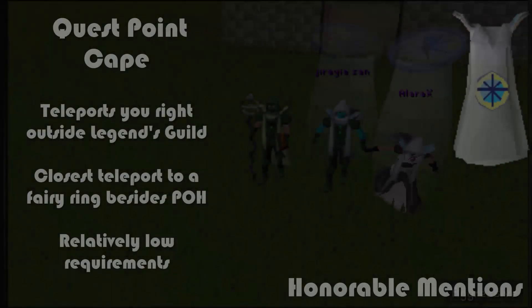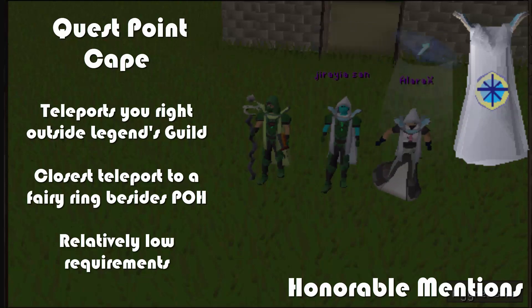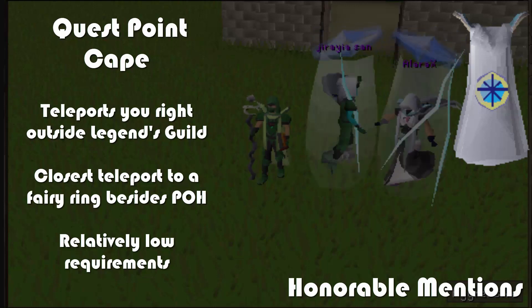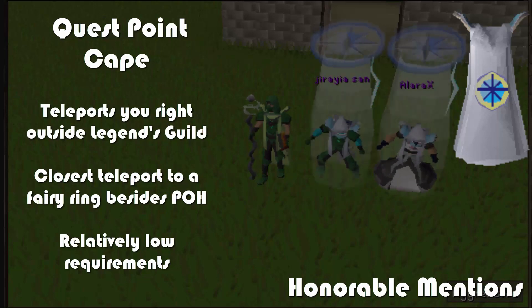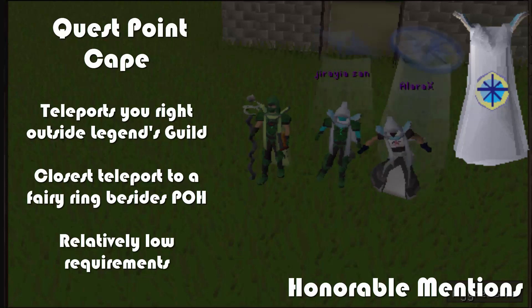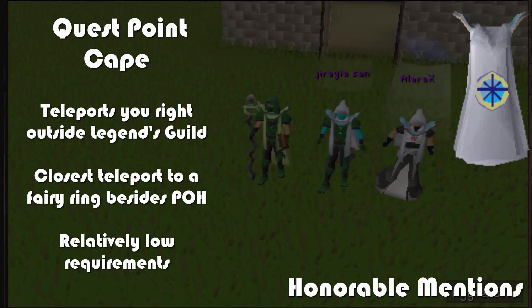Starting off with some honorable mentions. Me and my mods were talking about this and we thought the quest cape is a really honorable mention. It's not actually a skill cape and it's much easier to get than most skill capes. But the perk it gives you — the teleport to the Legends guild — is very handy because it's the closest teleport to a fairy ring before you can put one in your house. Getting that at an early level is incredibly important for getting around the game faster. Transportation is one of the key things you try to unlock in RuneScape, and since you'll have already done Fairy Tale Part Two, you can use the fairy ring right next to it. It's close to a bank and helps with your farm runs. Quest point cape is pretty good.